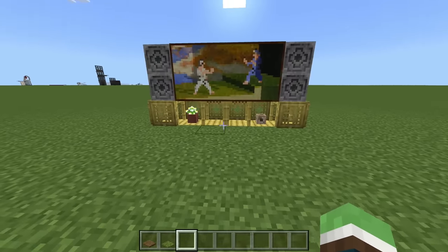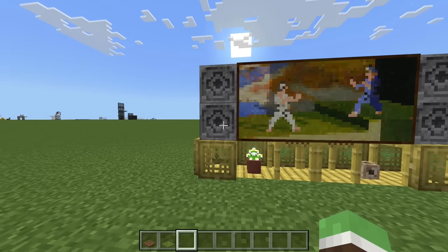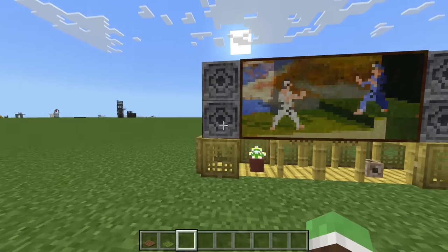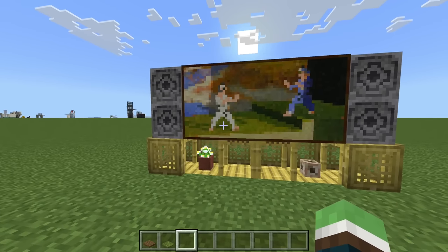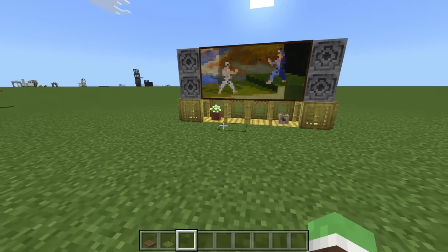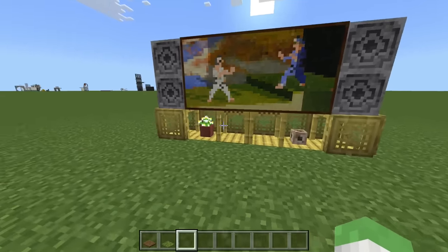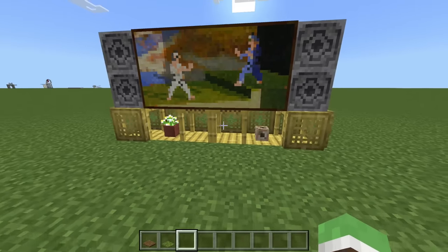Next up we got a TV. I've never really been crazy about using expensive blocks because I'm a survival player, but this is almost worth it I think. I might even do this in my world because I don't even have a TV in my house. This one is specifically designed where you can add decorations — I use bamboo similar to the doghouse and in these areas you can place whatever you want.